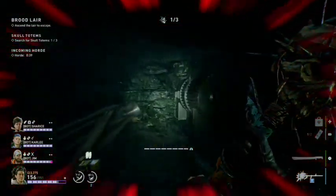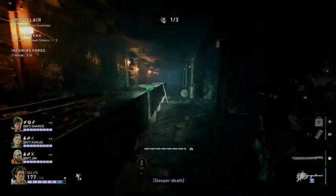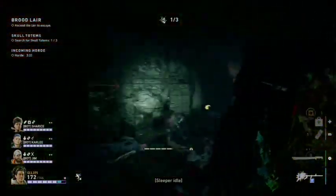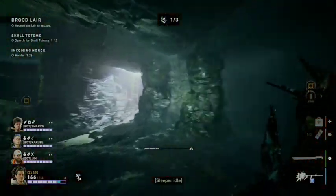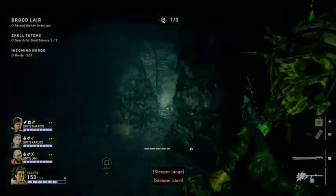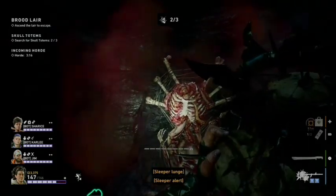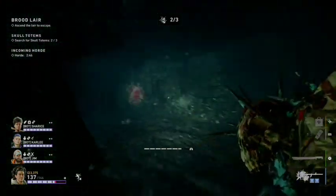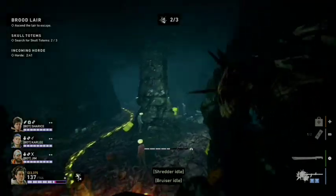Our first location for totem number two is right here. Our second location for totem number two is shortly after going up the first jump. So right here we have the first exit, and if you go up and over, our second potential for totem number two is right here. Do make sure to check it before going over the next section, because once you go up and over there is no way back.